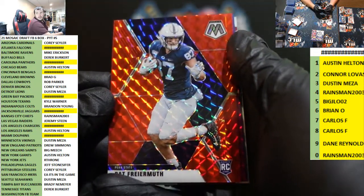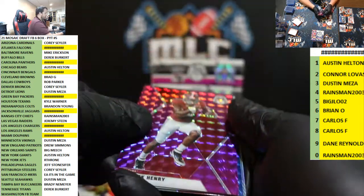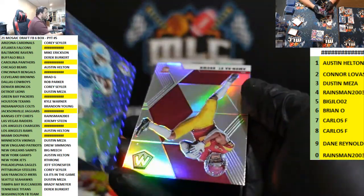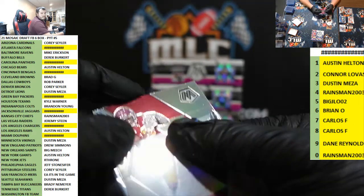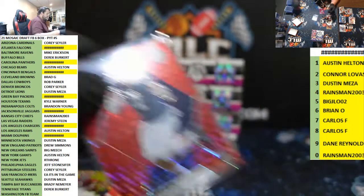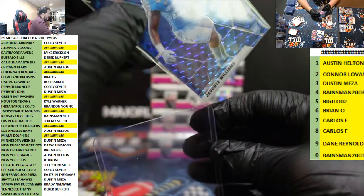Pat Freiermuth, Steelers red to 99, for Cory. Derek Henry purple, just 49, for the Titans. Javonte Williams blue for the Broncos to 75. And St. Brown silver, Lions — amazing.